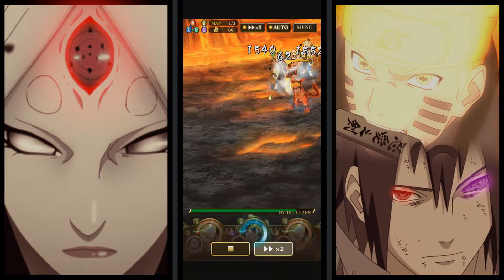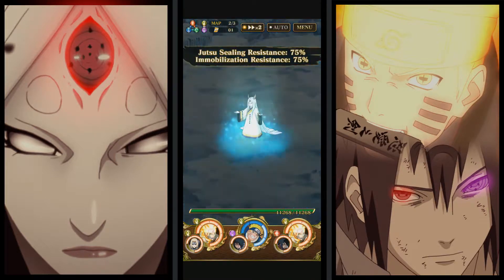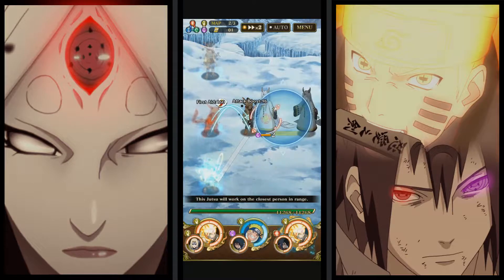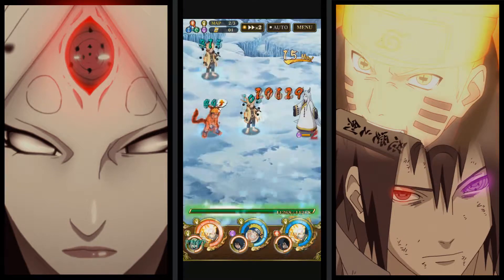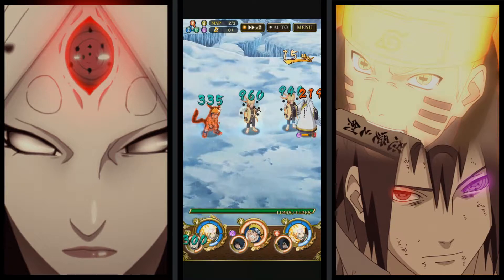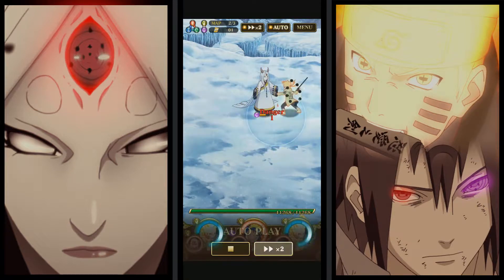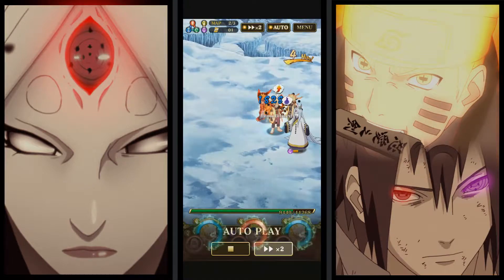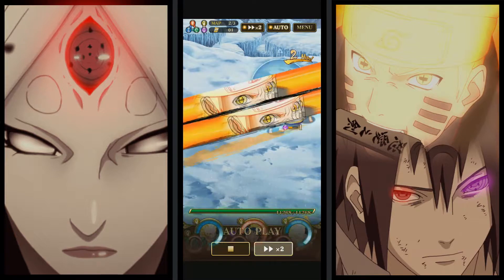Finishing up the first stage — let's take auto off. Second stage: she does the same thing, boosting jutsu seal and immobilization resistance by 75. I'm going to pop off both Six Paths' first jutsus to get some damage off so we're not here forever, since the final stage will take long enough. Notice how much health this woman has. Now I'll wail on her to get her low, then stall for Six Paths ultimates and re-boost Naruto.